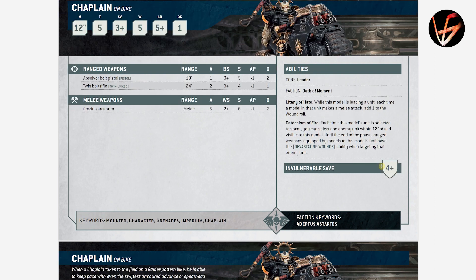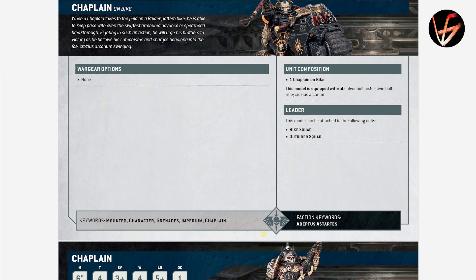Chaplain on Bike — that's interesting. He has Catechism of Fire: each time this model's unit is selected to shoot, you can select one enemy unit within 12 and visible to this model, and until the end of the phase, ranged weapons in this unit have the Devastating Wounds ability, but only against that one enemy unit. He is T5, 5 wounds only. No Primaris Chaplain on Bike anymore — just a Chaplain on Bike, and he doesn't even have the Primaris keyword even though they're using the Primaris model. He can join bike squads and Outrider squads.